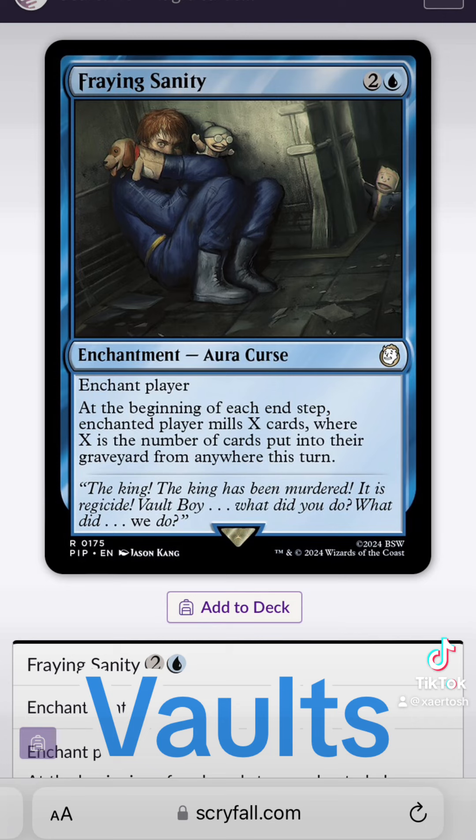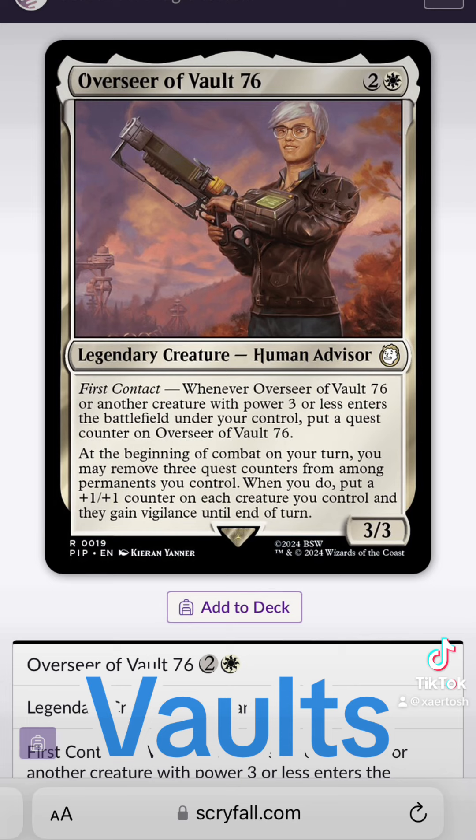Vault 77 is also from Fallout 3, and this vault only had one inhabitant, the Puppet Man. The Puppet Man debuted in a Penny Arcade comic prior to the game's release, as kind of a preview of the game, and references to the Puppet Man are actually in Fallout 3. So I think that's all the vault references I could find in Fallout, but let me know if I missed any, because sometimes my brain doesn't work.